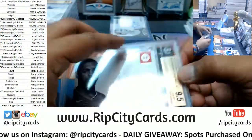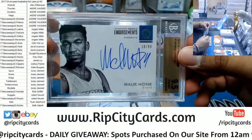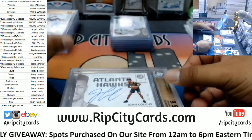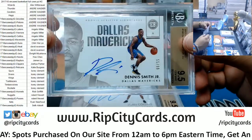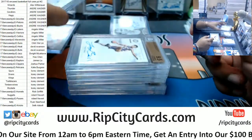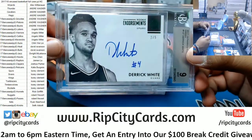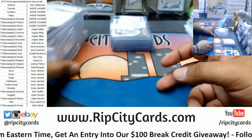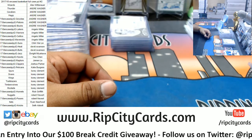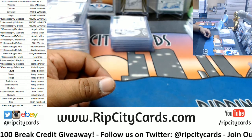And now the autos: Gobert Jazz 49, Kidd Mavericks 49, Pachulia Warriors 99, Perkins Mavs 49, Drummond Pistons 3 out of 5, Laettner Wizards 49, scripted signature red redemption for Will Barton of the Nuggets, Larry Legend 25 for the Celtics. Thornwell Clippers 99, Ntilikina Knicks, Malik Monk Hornets 99, John Collins Hawks 99, Dennis Smith Jr. Mavericks 99, Lonzo Ball Lakers 99, Harry Giles Kings 99, and Derrick White Spurs 2 out of 5. And that was the break, my friends — 2017-18 in-case basketball, full case PYT number 2. Thank you very much, we'll get it out to y'all.